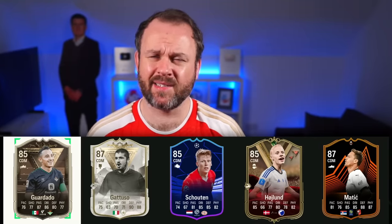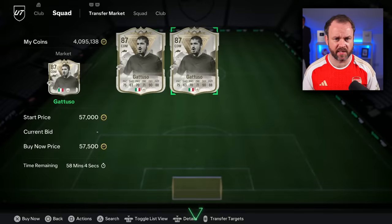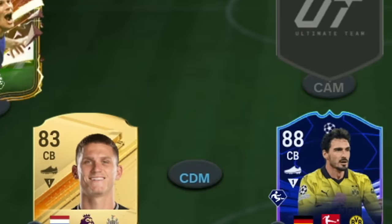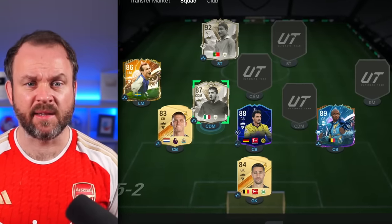That could have come out as non-rare golds. From that selection, there's only one man we're putting in the team — sometimes 58,000, 57,500 coins. Not the paciest of CDMs, but he is an animal. He gives me some grit in the team.